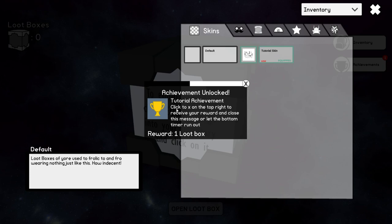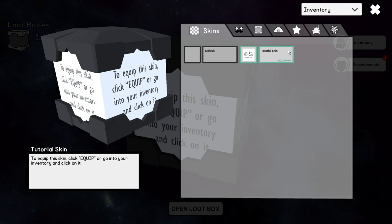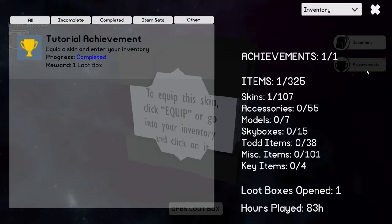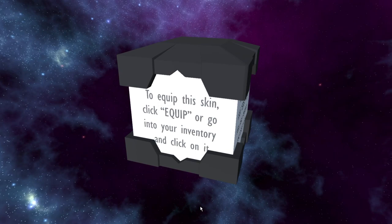It's got a little bit of meme to it. Achievement unlocked — tutorial achievement — clicking the exit. Oh. Tutorial skin, default skin. They don't actually do anything. Looks like you can get a bunch of stuff. Achievements, tutorial achievement again. Cool. There's a ton of achievements in the game, a ton of skins. Interesting.